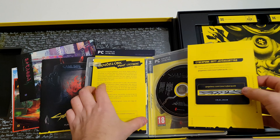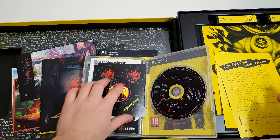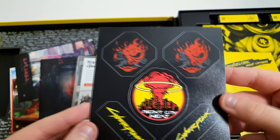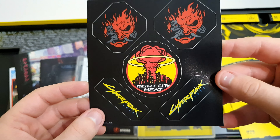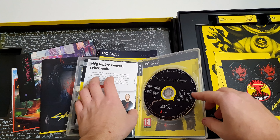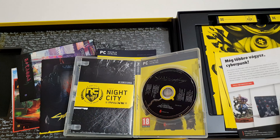Úgyhogy majd csapatjuk. Üdvözlünk Night City-ben. Matricák — mattos dizájnnal, ilyen szemcsés mattos dizájnú. Szép sztiker kis füzet. De király itt meg a reklám.